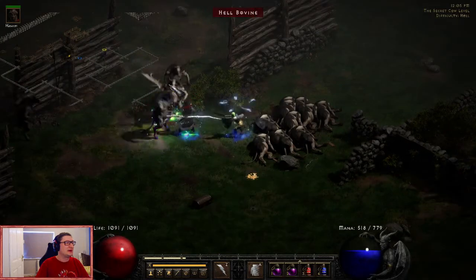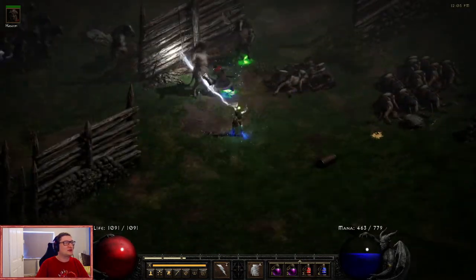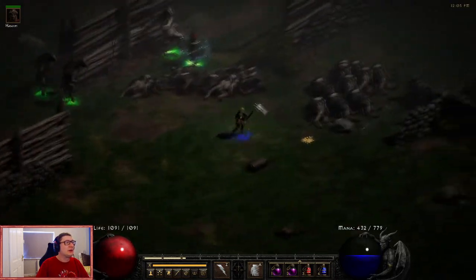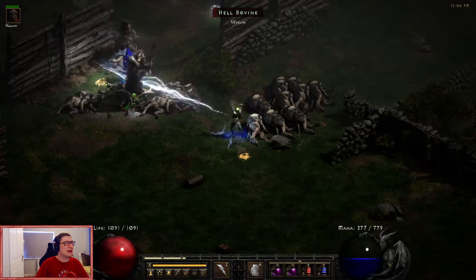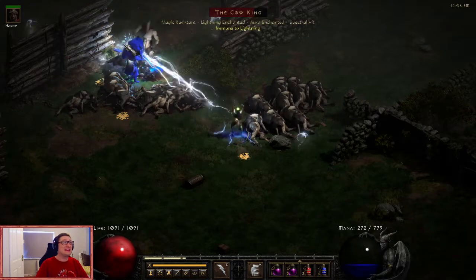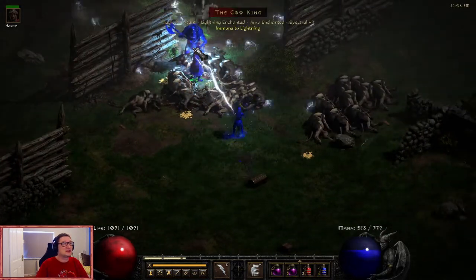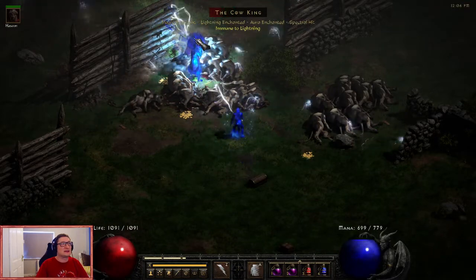You're looking for a walled fortress-style area. You'll notice the Cow King - he has a crown on his head. The main way you'll spot him is he'll have auras, or when you hit him lightning will come out of his body, because he has lightning enchantment. In Hell he is actually lightning immune, so I'm using my lightning sorceress but luckily I have a mercenary that can reduce that.